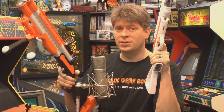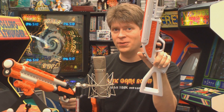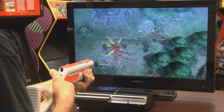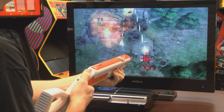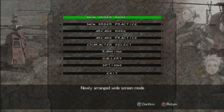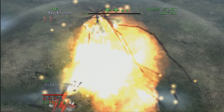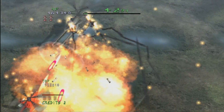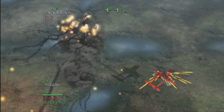Welcome to Classic Game Room where it's time to look at Under Defeat HD Deluxe Edition, which I'm going to try to play with this gun. Anything with a good thumbstick will work, including the Top Shot Fear Master from Dangerous Hunts 2013. Next I'll have to try the DJ Hero controller, but until then it's Under Defeat HD the Deluxe Edition.